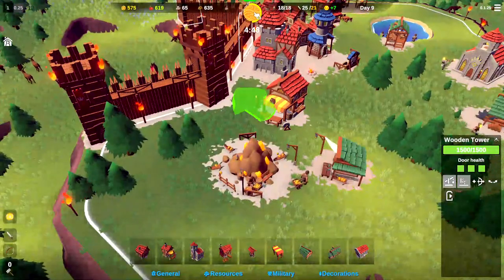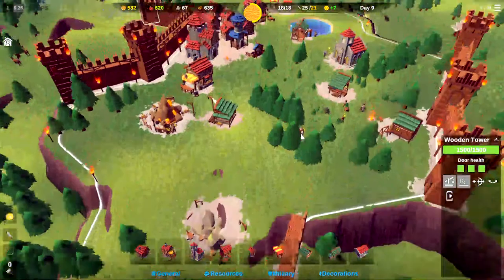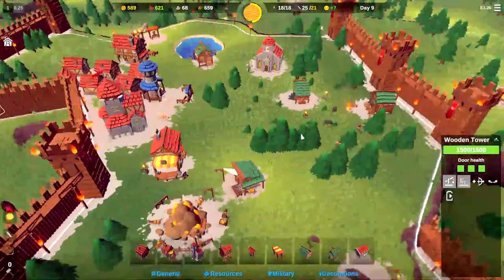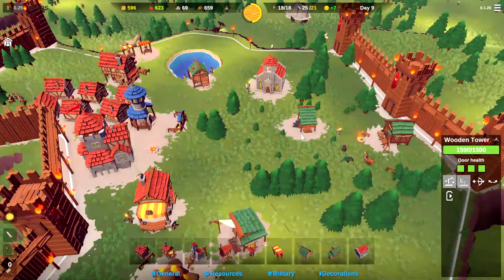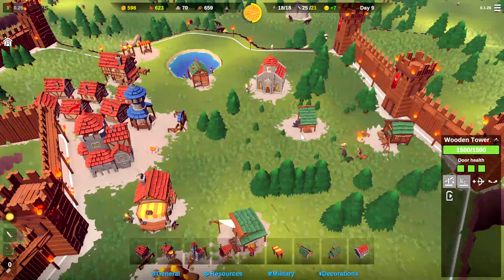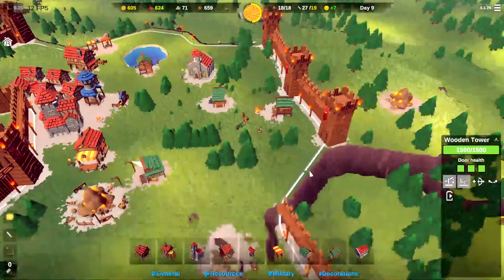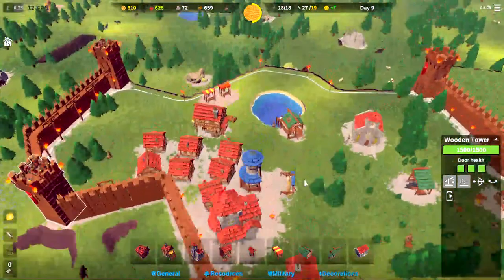We've got 4 minutes and about 45 seconds until the next attack, so we've got plenty of time. Down below in the comments, let me know if you got yourself a little kingdom going and how it's going. This is our third castle we've tried and we've been doing a lot better. We're on the hills map, so it's a little bit easier to defend, but that also means it's a little harder to spread out.